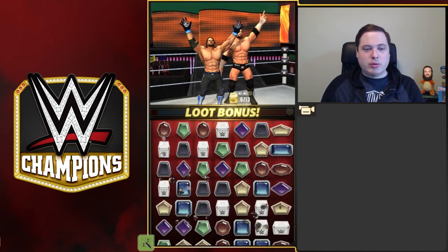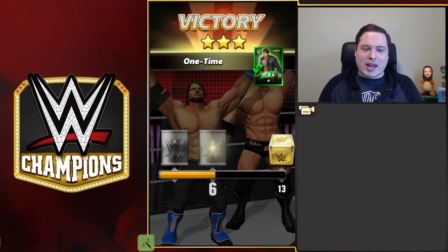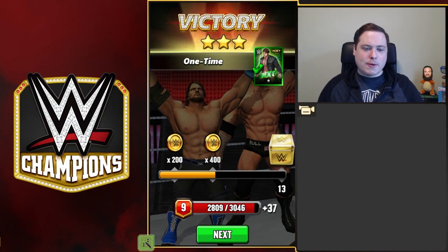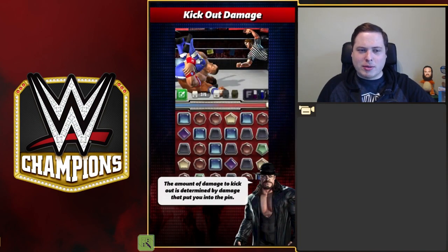There's some additional loots — we get six out of 13, that's enough for two loot crates. We get ourselves a little NXT Dean Ambrose there, which is quite cool, although I've already got a gold one, so that's just going to end up being training points or something.